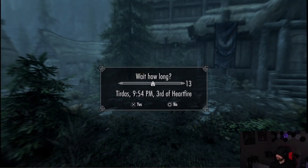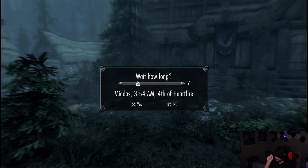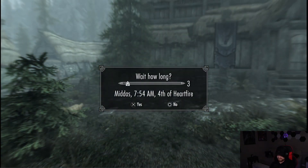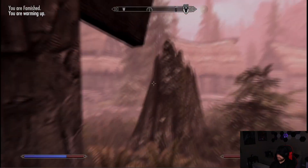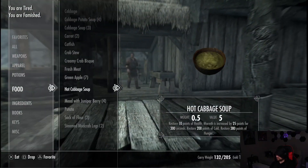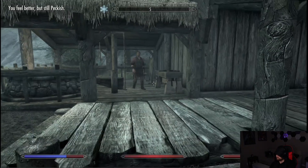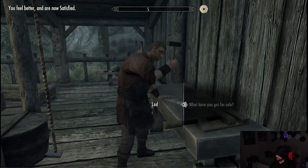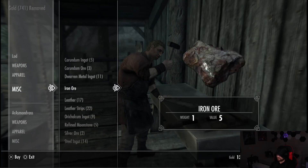We're standing out in the cold just waiting. Waiting is very useful if you're not playing on survival, because you can just wait for as long as you need to save. I'm pretty sure you save on survival as well when you wait. We are tired, famished, and warming up. Let's go ahead and eat — some steamed mud crab legs. We're still going to be tired, but that's alright. Hopefully he has stuff now. Yes — 39. Perfect. We don't need any refined moonstone at the moment. We might end up needing some steel. I think we're good on Corundum. We don't need any dwarven.